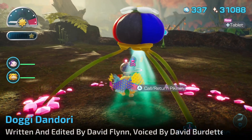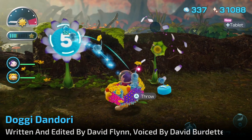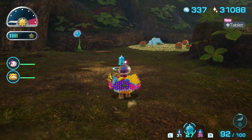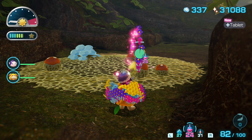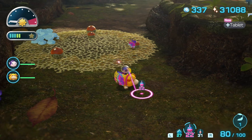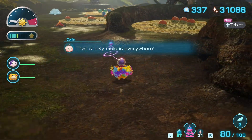Captain Olimar has crashed on planet PNF-404 again, and it's up to the Rescue Corps to find and save him. Unfortunately, the Rescue Corps have also crashed, so it's up to you to rescue the Rescue Corps. You'll need to work alongside some of the planet's native life forms, the Pikmin, to rescue everyone, fuel your ship, and defend against the hostile knights.